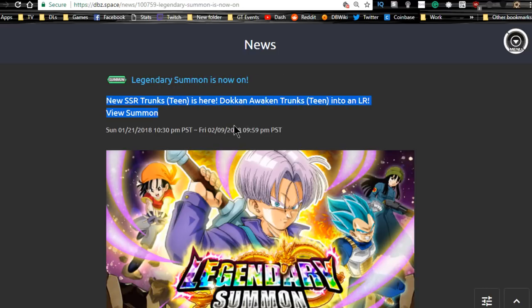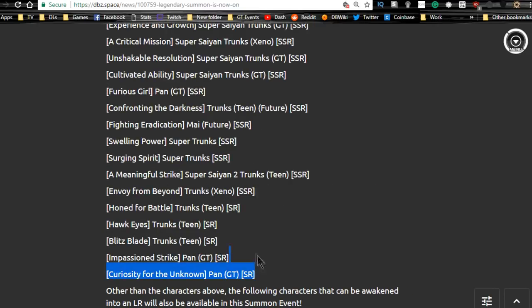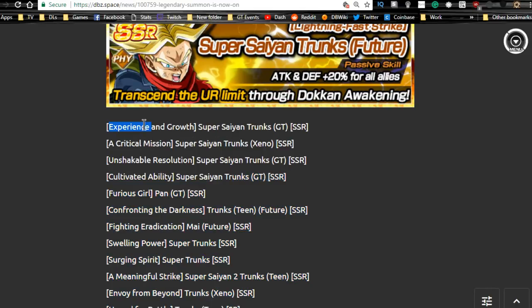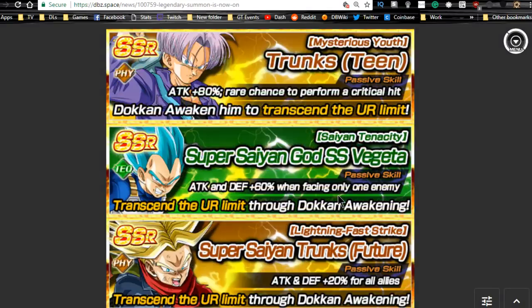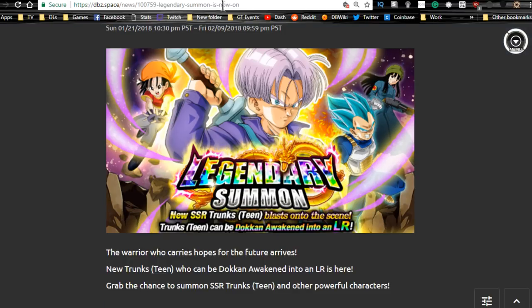The Legendary Summons ends tomorrow — this is the Trunks banner. It's filled with Trunks variants and has LR Trunks available. He has a built-in crit as an LR with a higher crit chance, which makes him really awesome. But I don't think this banner is really worth it overall. Go ahead and try your luck if you really want him or don't have any of these Trunkses. I did do a summon or two but just to try my luck.